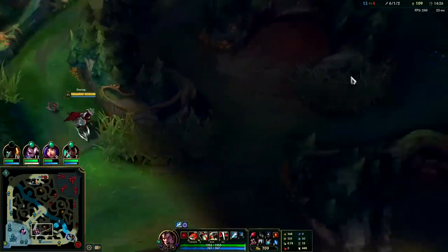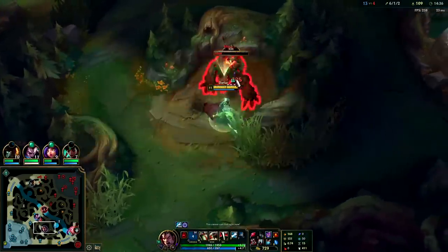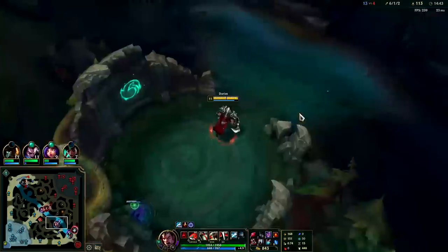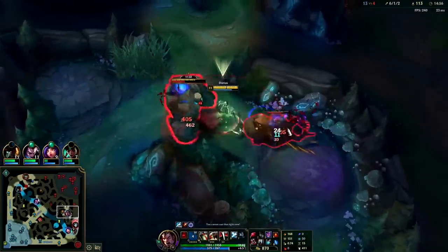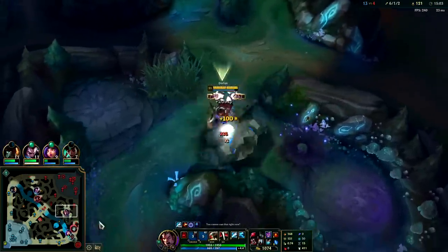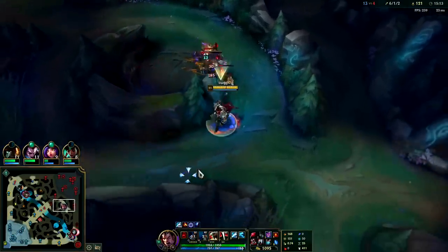Kindred is so far behind she's not going to be able to catch back up this game. Darius jungle is strong, but what he struggles with is escaping. This isn't a dive Darius build, this is more of a gank build - they're a little too healthy under the turret and there's no reason for us to die trying.